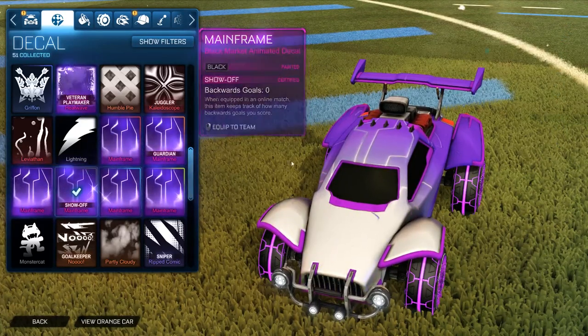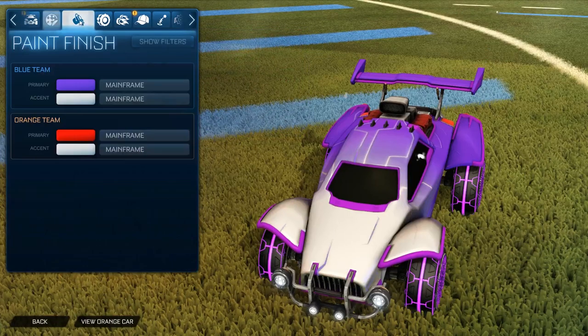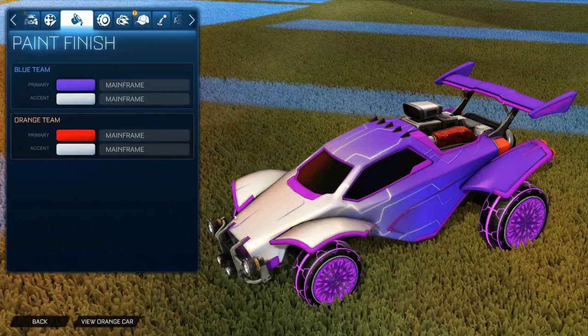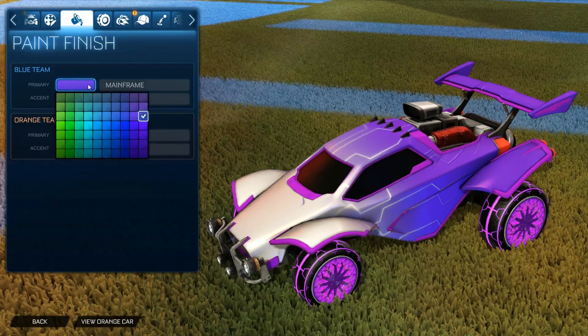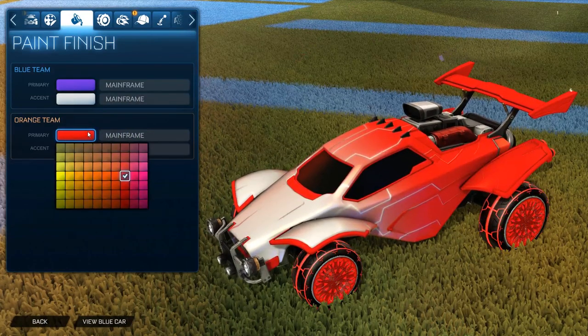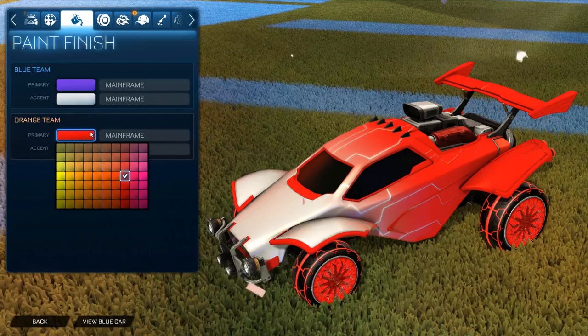On this car — the purple Octane — purple primary, wonderments white accent. And on the orange team, crimson wonderments, crimson Octane primary, again just crimson and the accent is white.